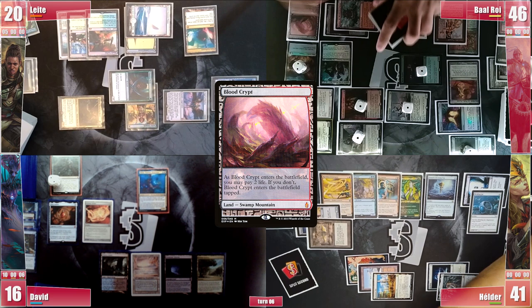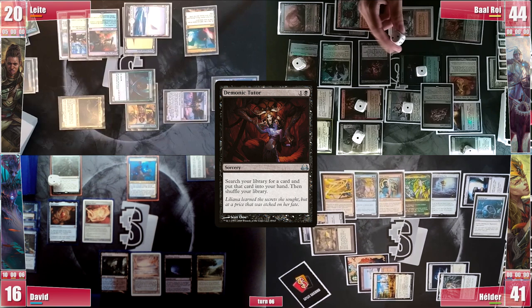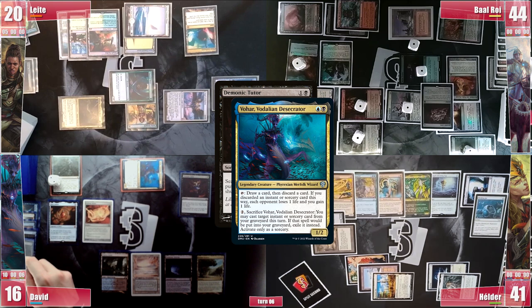He plays a Blood Crypt and then casts a Praetor's Grasp, targeting David, and searches for a Demonic Tutor. He casts a Jewel Lotus, then cracks his LED for triple black mana and casts the Demonic Tutor. David responds by activating his commander Vohar, drawing and discarding a Wishclaw. Still in response, Leite flashes in an Aven Mindcensor and then an Endurance.